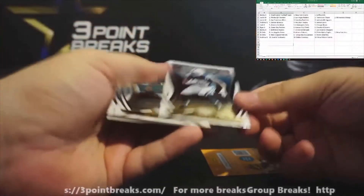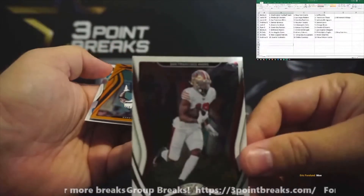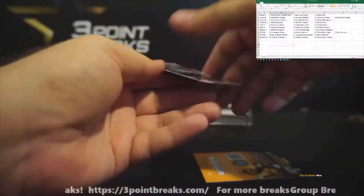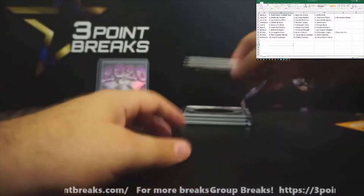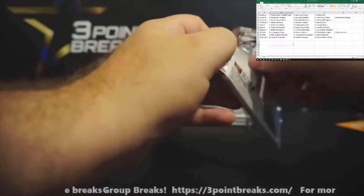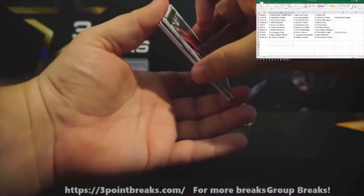Next up Marlon Mack, JuJu Smith-Schuster, Ebony Samuel. Numbered to 199: Chris Carson. Lastly, Seal of Approval Christian McCaffrey. Pro tip: just tell the wife it's just a couple pennies here and there — but when she finds out the actual cost of some of these cards she almost has a heart attack.